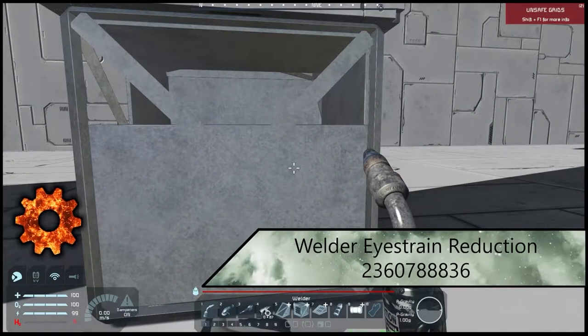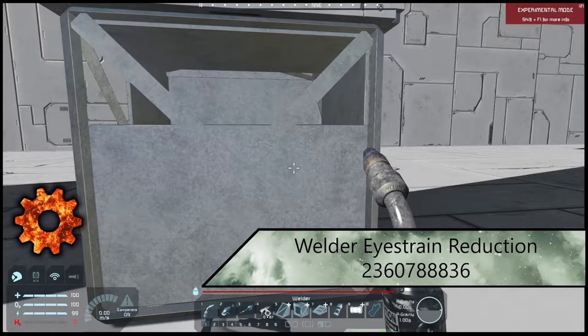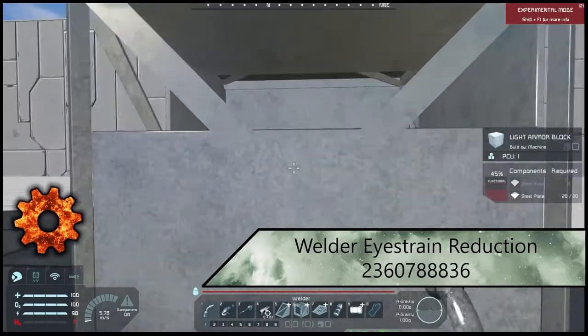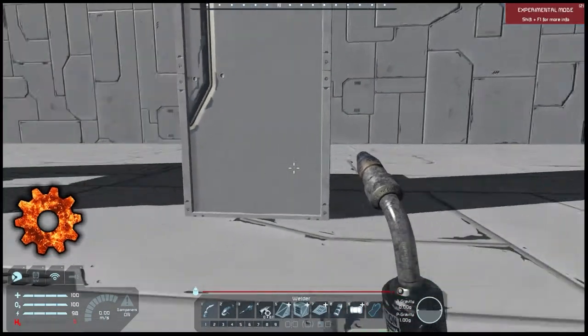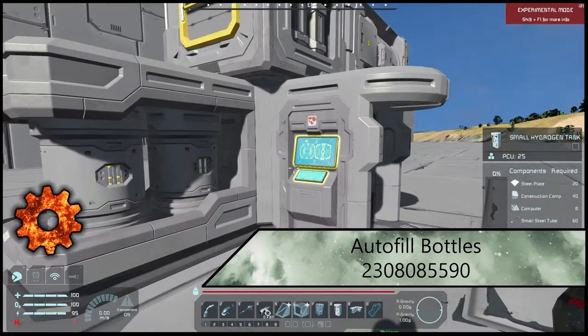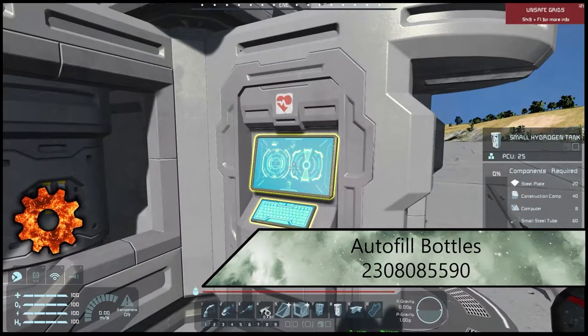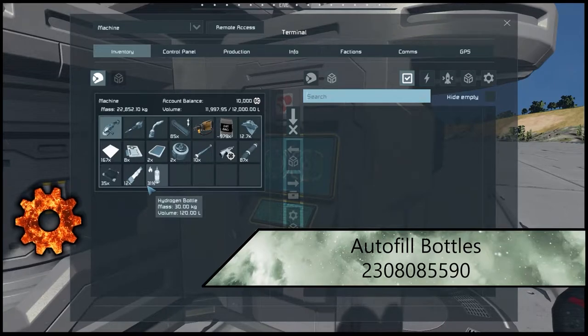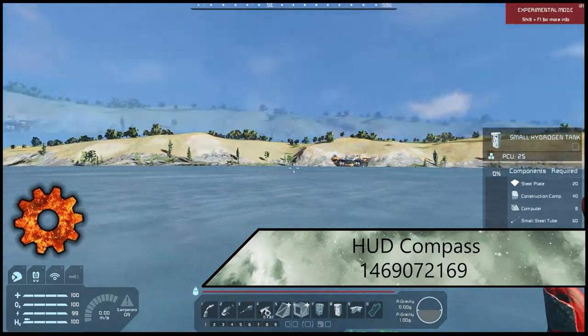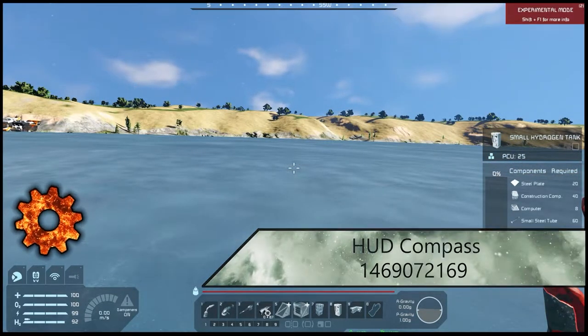The Welder Strobe Reduction mod literally just takes the strobe away — I personally like this when playing at night when that welder is hitting my eyes really hard. Next is Autofill Bottles — when you run up to a station it will autofill your bottles. You'll watch the bar go back and forth, but it does take time to fill up. It's a nice little autofill feature. If you haven't noticed, there's also a HUD Compass at the top of my screen — this is obviously only for when you're on planets, but it's a very nice and easy mod, especially if you're playing with friends.